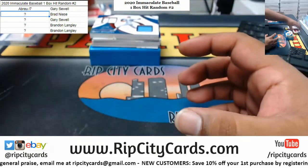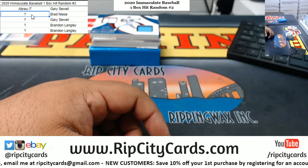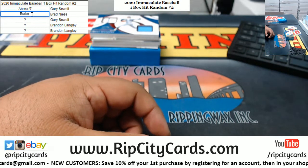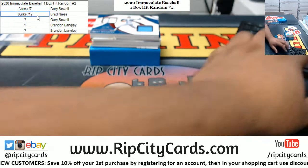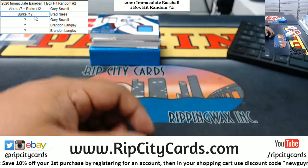Next up, another thick one — a cleat relic, 2 of 12, Brock Burke. Thicker than a Snicker, baby. Got to put that in a slider box, I think is what they're called. Alright, so the Burke to 12.